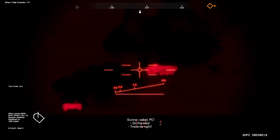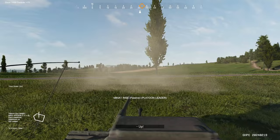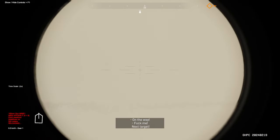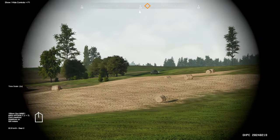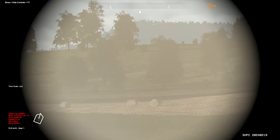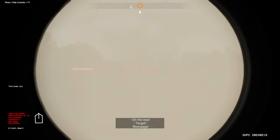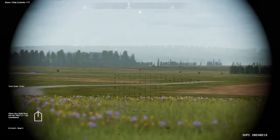On the other end, you have older tanks where you'll be eyeballing the range using either practice, skill, or hoping for the best. In between, you have some really fascinating low-tech solutions, like the optical coincidence rangefinder on one M60 variant, which requires the gunner to adjust the focus of two images — sort of like focusing binoculars — until the target lines up perfectly, indicating the correct range is set. This is how aiming worked in real life, and it neatly translates into a tense gameplay mechanic, making each vehicle a unique experience.